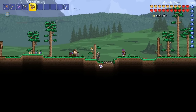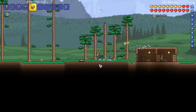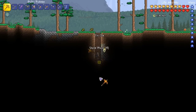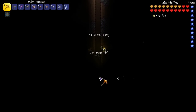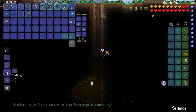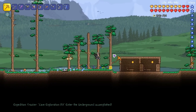You can actually track these quests, so when you make progress towards them or complete them, you'll get a notification at the bottom of the screen. We're going to do the cavern layer one. We're using Tim the Fisherman from one of our older series here. Let's reach the cavern layer and report back. Expedition tracker — cave exploration kit, enter the underground: accomplished! Let's go and get our reward.